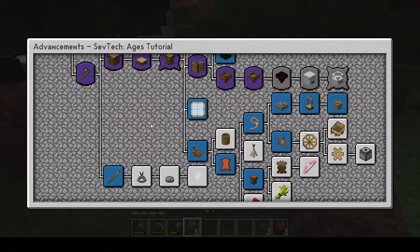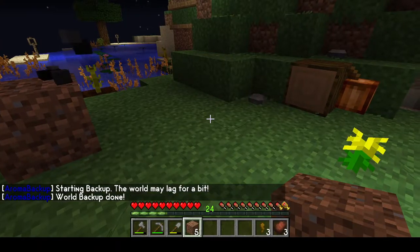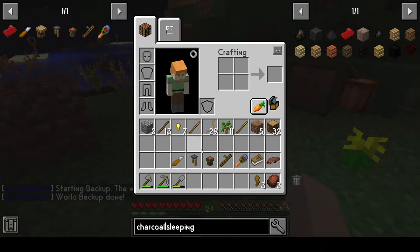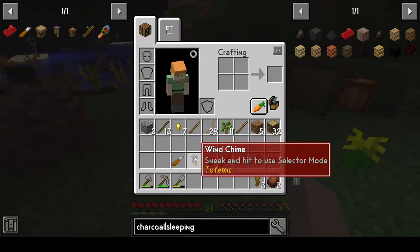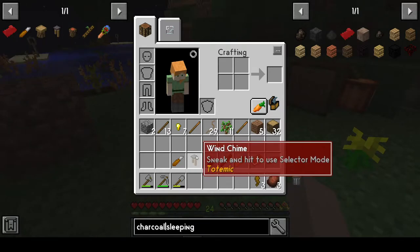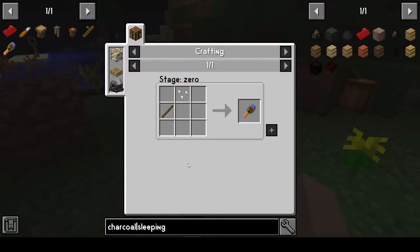Looking at the advancements, once you get past leather you get to the 'Shake Rattle and Roll' achievement: craft the rattle, flute, and drum, and then you get the Totempedia which is the book for the mod. I've made the drum, flute, and rattle — that gave me the Totempedia. I've also made a chime, because we need it for one of the rituals and it helps make more music during ceremonies. I also made the totem whittling knife.